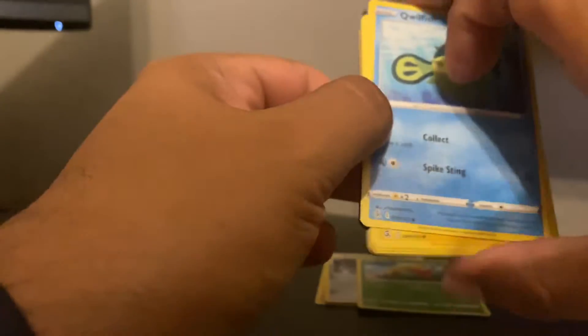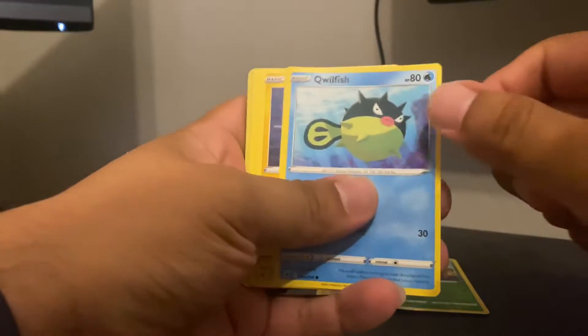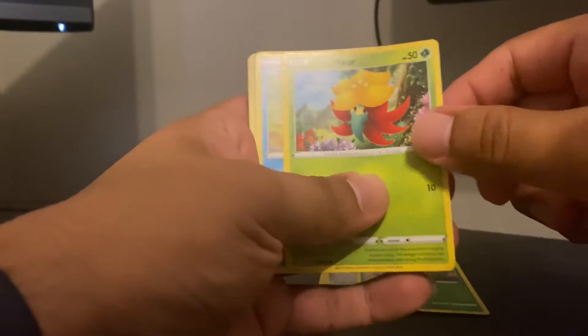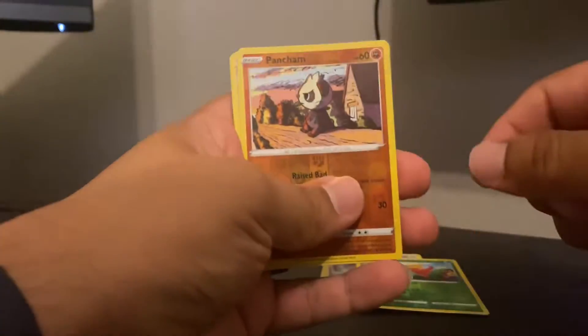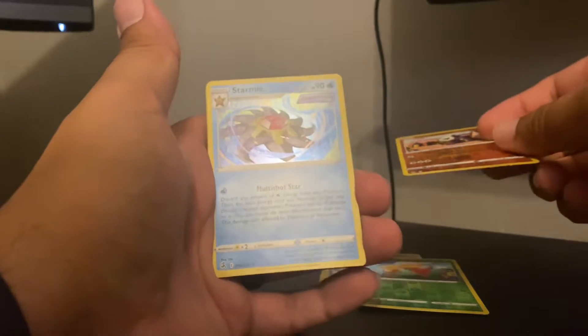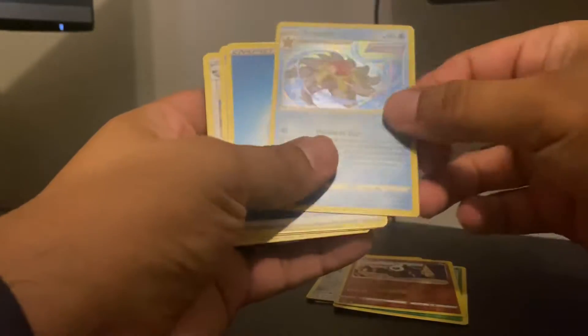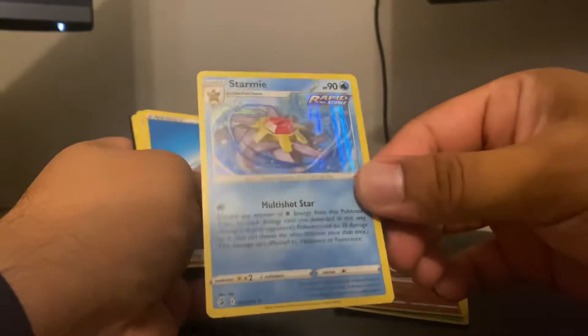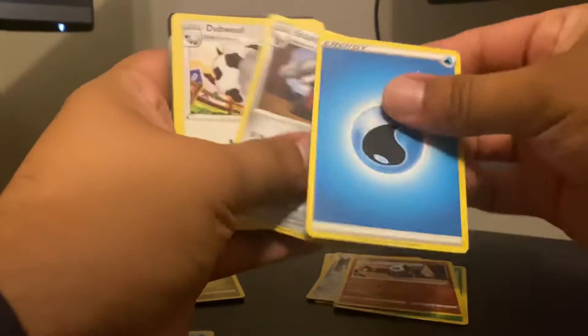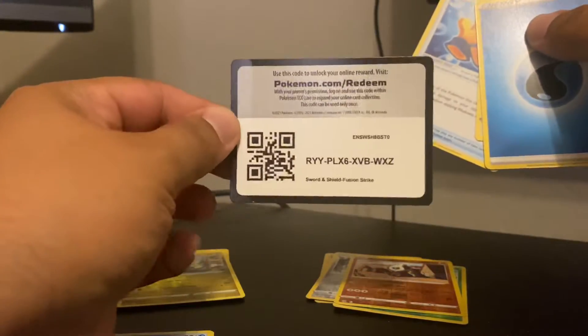All right, we'll do Fusion Strike next. We get Goldfish, Tyranitar, Glarian Meowth, Gossifleur, Pangoro as the reverse holo, and Rapid Strike Starmie — actually a pretty cool card.